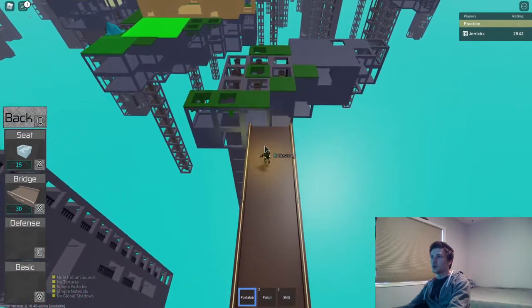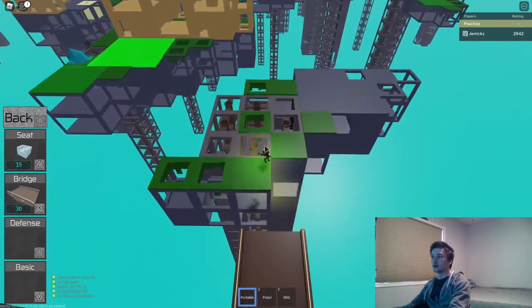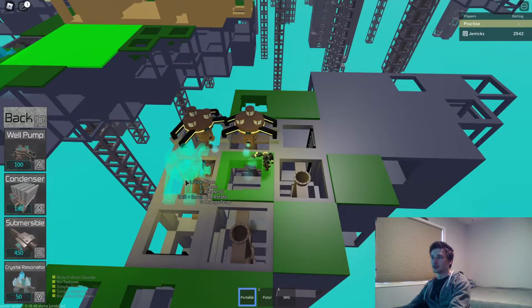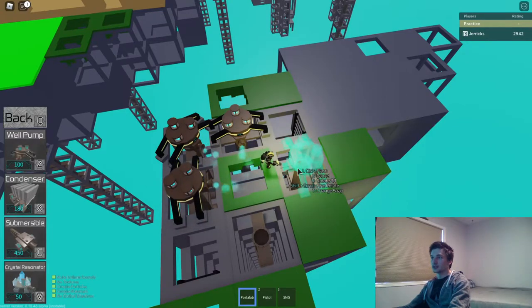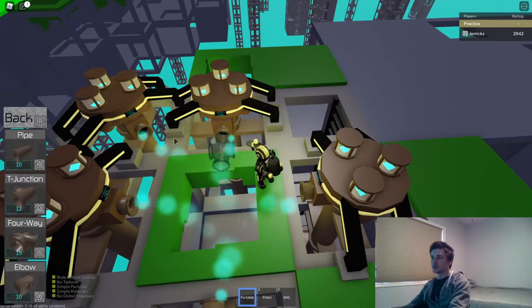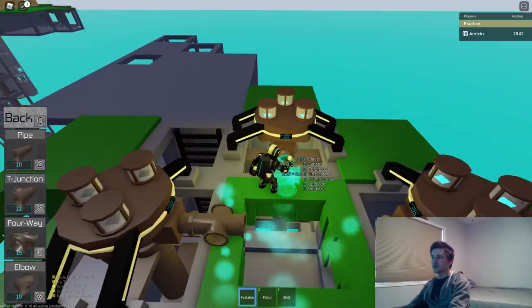You want to start off with at least three pumps on the ground, and this is great because we've got five pumps over here. We're just going to connect and fully upgrade these.